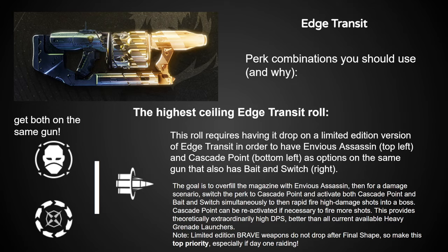The way you'd want to use Edge Transit is to overflow the magazine with Envious Assassin as much as possible — that's step one. Then when it's time for boss damage, you switch the perk to Cascade Point, which theoretically keeps your magazine overfilled. You then activate Cascade Point and Bait and Switch, and suddenly you have a fast-firing grenade launcher with a 30% buff to damage. And the best part is, once Cascade Point runs out, you just reactivate it along with Bait and Switch and do the same thing again.